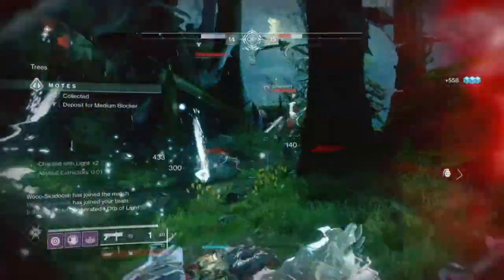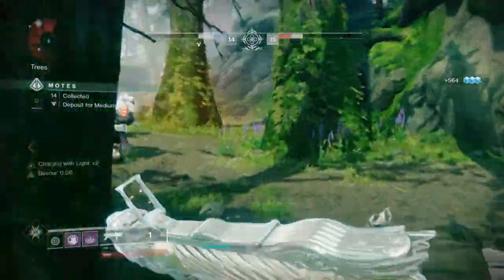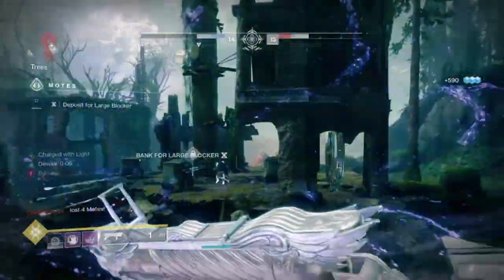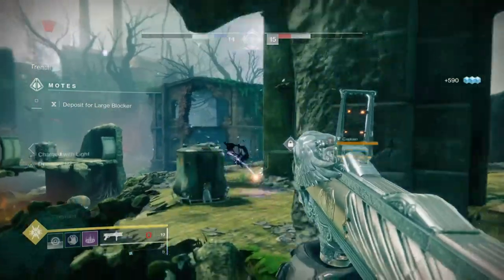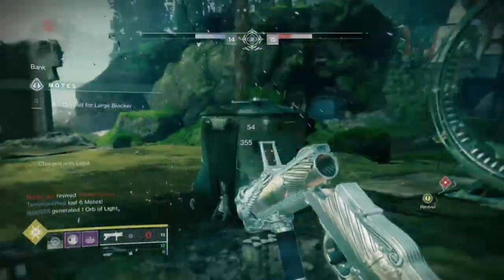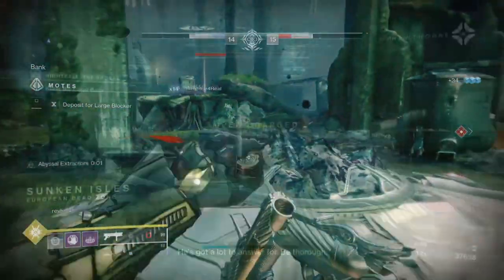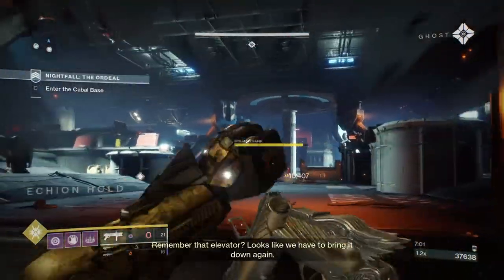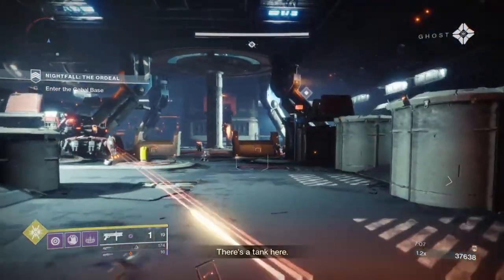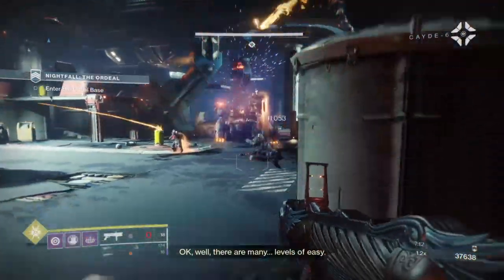Strikes and Nightfalls are also good for their linear design, especially the higher-tier Nightfalls against shielded enemies — in this case you won't need to match elements, as the Fighting Lion with its perk will allow you to do a bit more damage than normal. In fact, I can see this build working effectively in the 920–950 Nightfalls, as long as you have an anti-barrier round weapon to back you up, as this build alone will carry you all the way to the end. And Gambit is another game mode where this build will shine because of how clustered the enemies will be, making full use of the build if you're looking to change your gameplay up or be a dedicated add clearer.